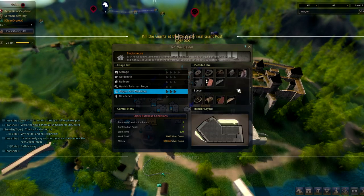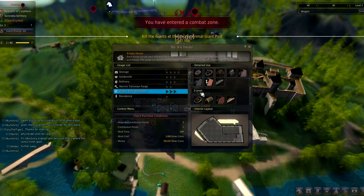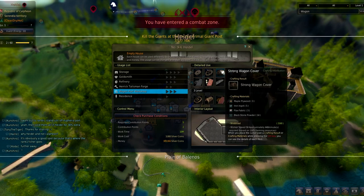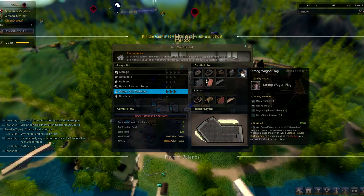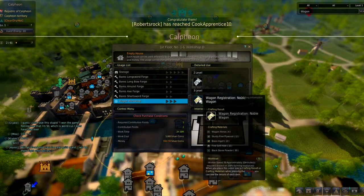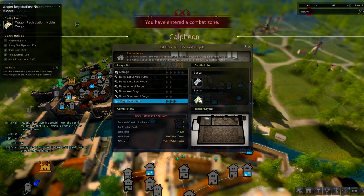Whilst on the subject of crafting, you'll probably find that you can actually craft wagons. If you craft a level 3 wagon, these are a lot better than the ones purchasable through the stables — they can hold up to 4 horses and have a much higher weight limit, allowing you to carry more trade packs at once. This is not something I've attempted myself yet so I'll have to give you more info on that later down the line.